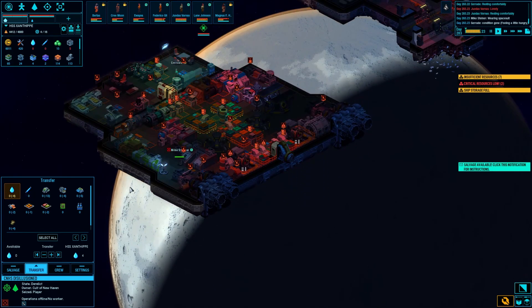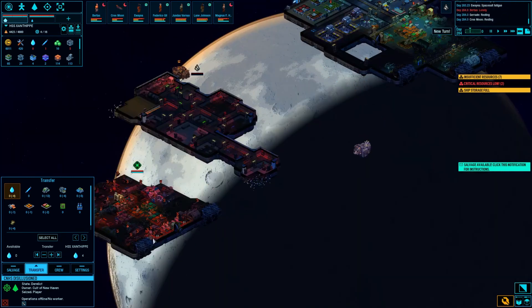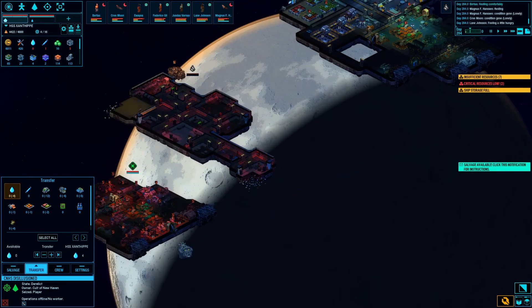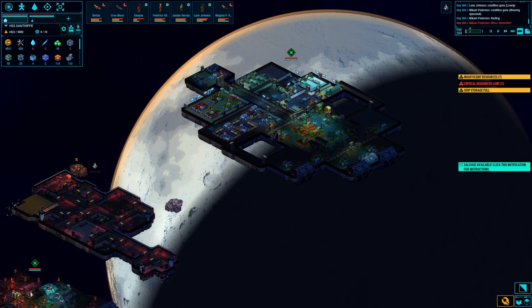If I offloaded some of the industry off this ship, it would be a little more manageable. This is an experiment - if I moved all my industry and refinement off this ship, what would happen? Well, now we know. If I'm going to do that, make it a little bigger - don't go for a super small ship. I would say do at least a two-tile one, something like that.